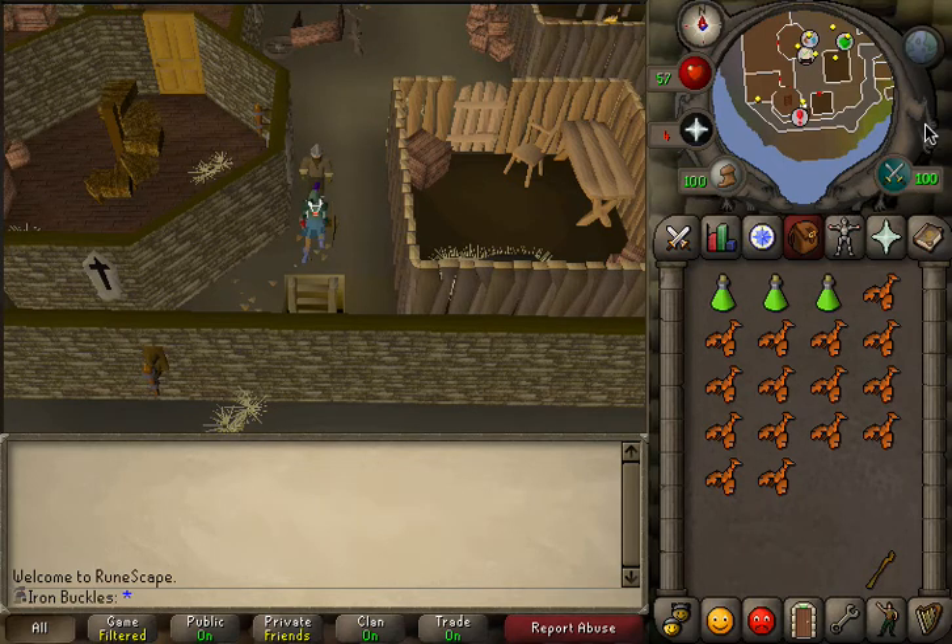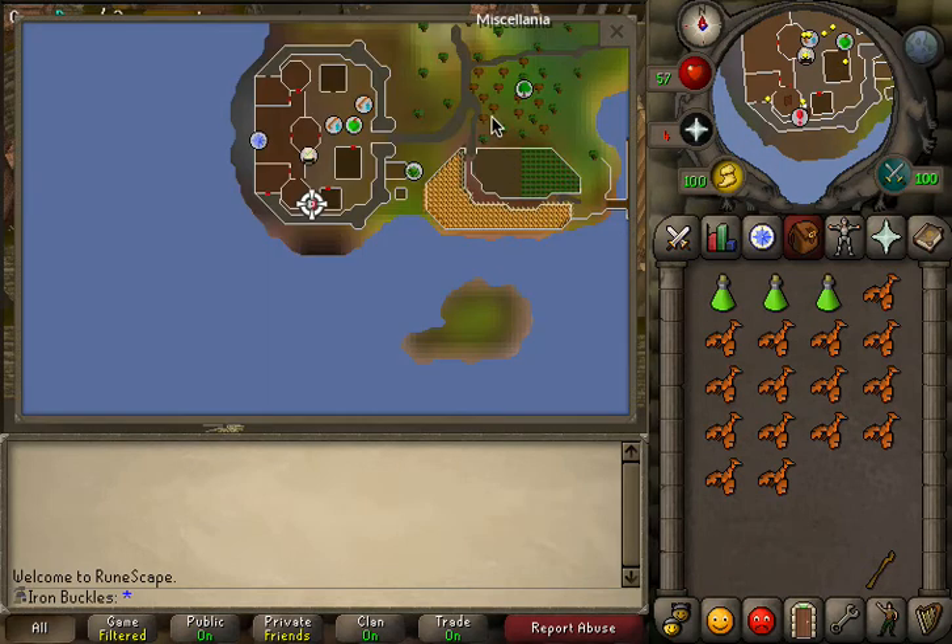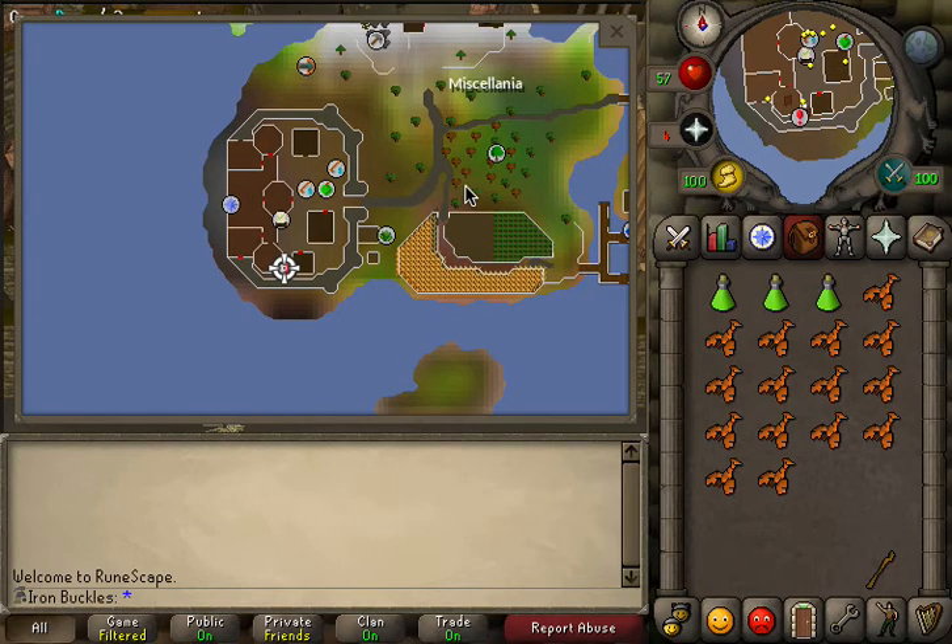Sea snakes slayer guide. You'll want to bring anti-poison because you get poisoned pretty easily. You want to come to Miscellania, and you'll need to have done the Royal Trouble quest.